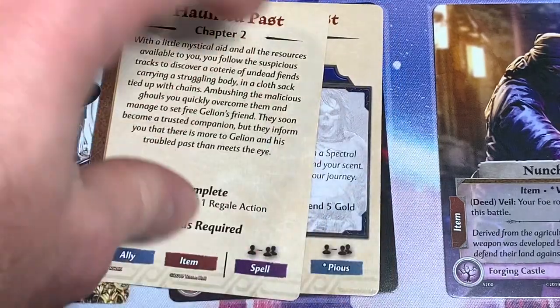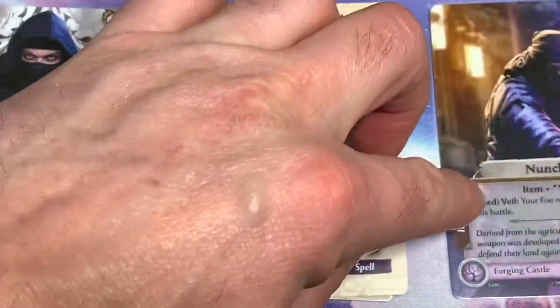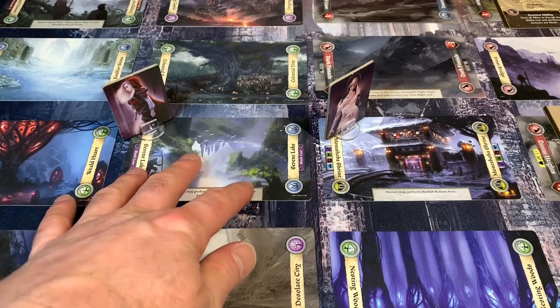We read Chapter 2: A Haunted Past. With mystical aid you follow suspicious tracks to discover undead fiends carrying a struggling body in a cloth sack. Ambushing the ghouls, you free Gillian's friend who becomes a trusted companion, but they inform you there is more to Gillian and his troubled past than meets the eye. Now we need to find an ally, an item, and a spell. Good news: we already have an item — it doesn't have to be a rumor; it can be an asset.